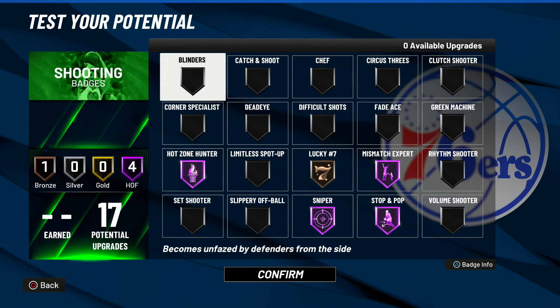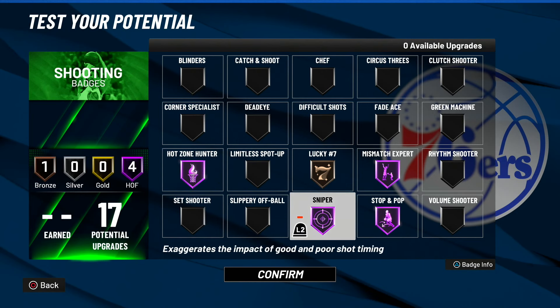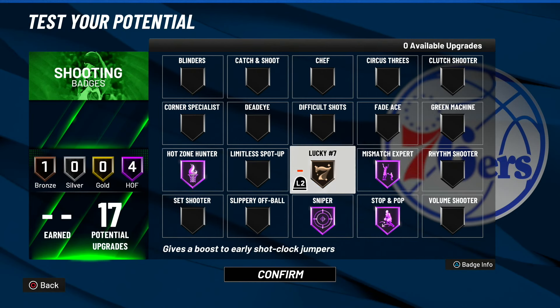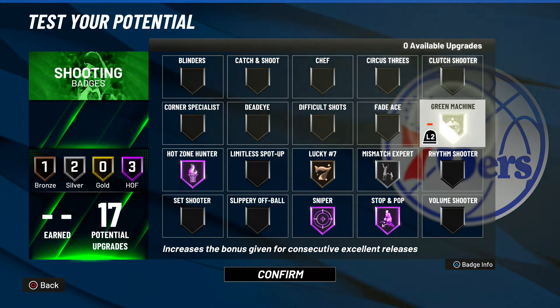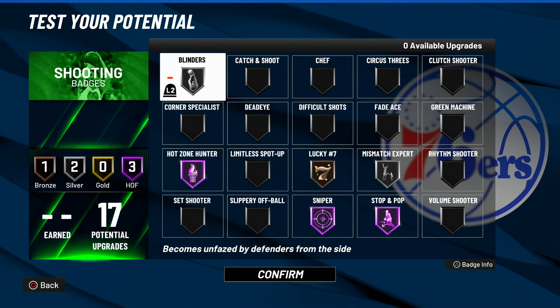If you guys are playing guard on this build, this is what you guys want to use: Hot Zone Hunter Hall of Fame, Sniper Hall of Fame, Stop and Pop Hall of Fame, Mismatch Expert Hall of Fame, and Lucky 7 Bronze. Or you could use Mismatch Expert Silver and use some Green Machine. Or if you don't want Green Machine, you guys can put Silver Blinders. This is what you guys want to do if you're running guard on this build.